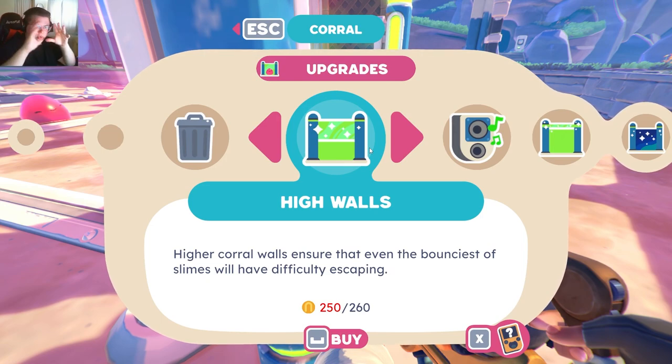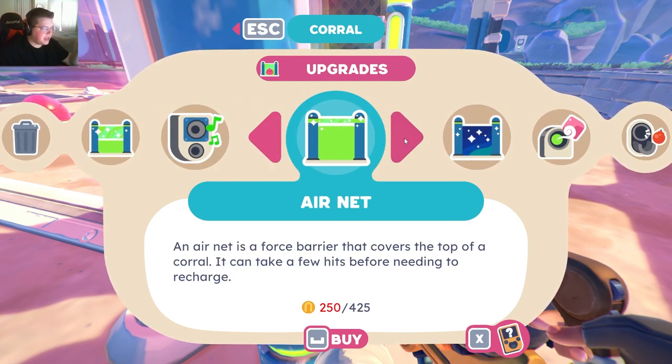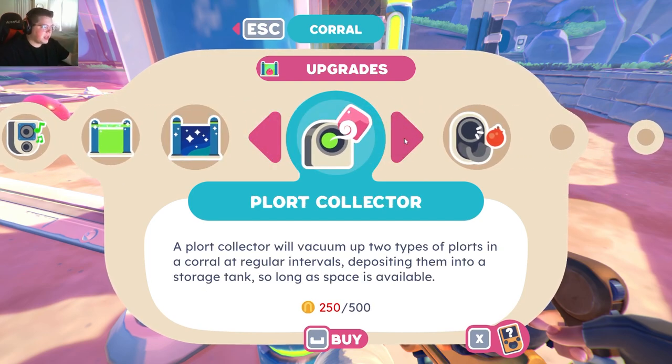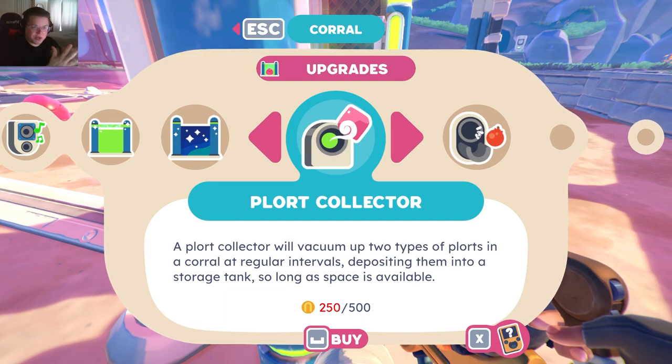We have different gadgets we can apply to these areas — like higher walls because some of these can jump really high, music box to reduce agitation for the more aggressive slimes, air nets in case they can fly, solar shields for slimes sensitive to light, and the port collector which we're going to get right away. Actually, the auto feeder is probably even better. So basically, when you feed slimes food, they poop out a plort. That plort you can sell to get money, and that money you use to buy more things. Our strategy here is to gather the slimes with the highest yield of plorts, gather them quickly, make a little money, then buy an auto feeder and a plort collector — and then it just does it by itself and we're Jeff Bezos all of a sudden.